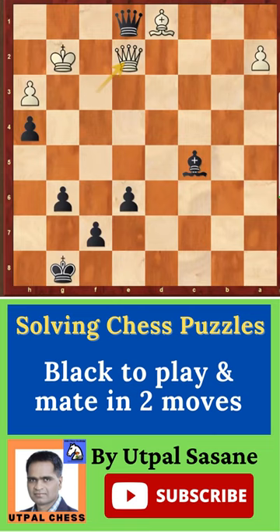Black to play, mate in two moves. The first move is to use the stronger piece and go closer to the king. Don't allow this king to run away outside. So, Qg3 is the move.